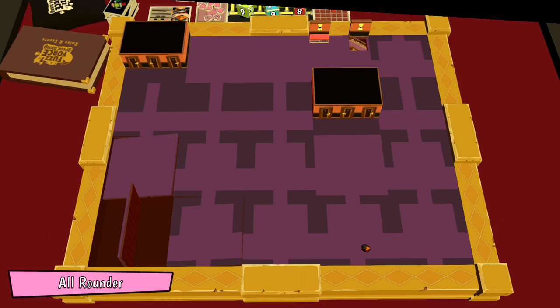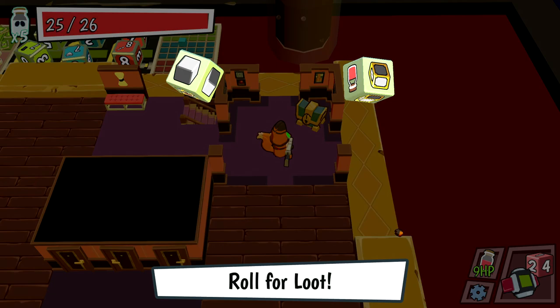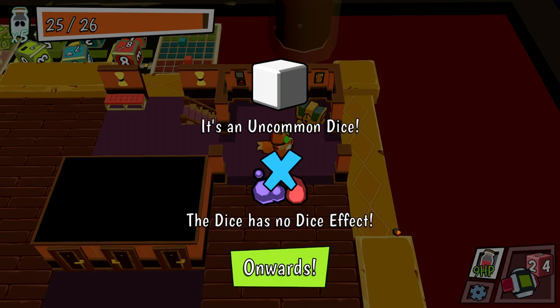We go to the next floor. We'll do this floor and then probably call it for the episode, but we'll try to finish the run in the future. We also full healed, which is very nice. Bonus die — I thought it was going to be a mimic again. Die has no dice effect, that's okay. If it's good numbers we're still happy with it.